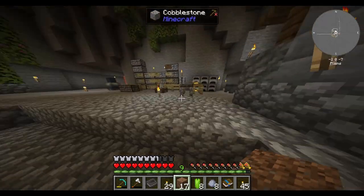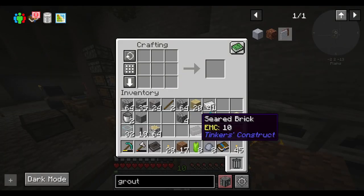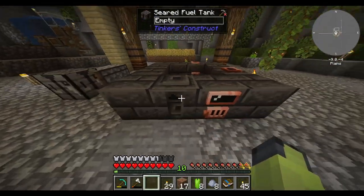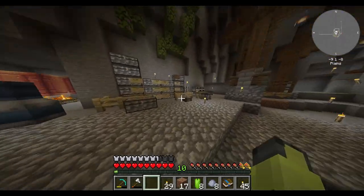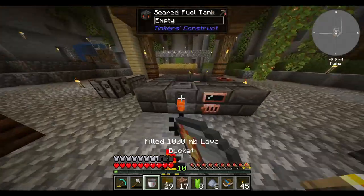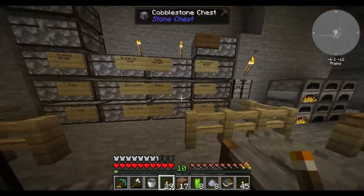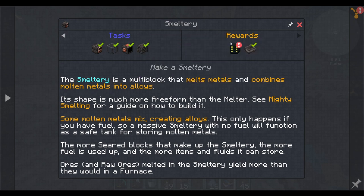Making these seared bricks is some slow going. But I think I'm almost rightly there. Is it gonna function now? I think I have a smeltery. I'm gonna grab some of this lava and use it as fuel. Fill her up. Yeah, it works! It works! I made a smeltery.